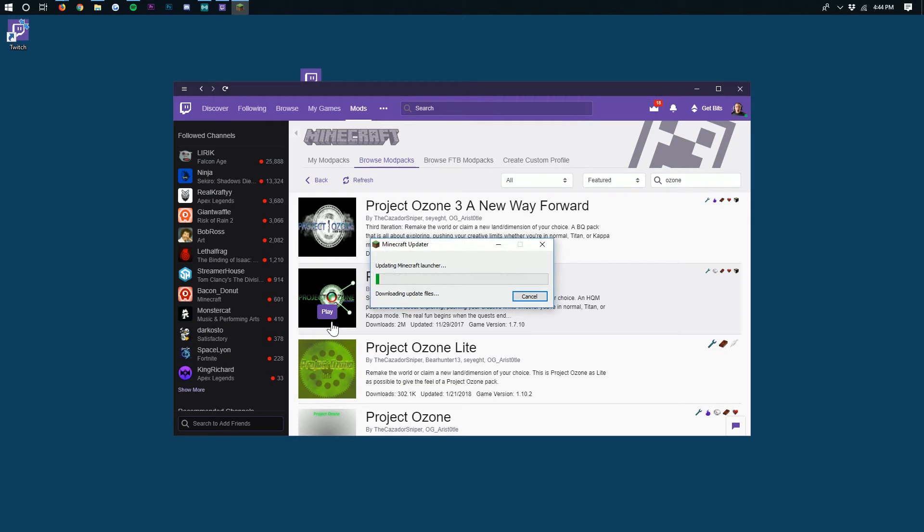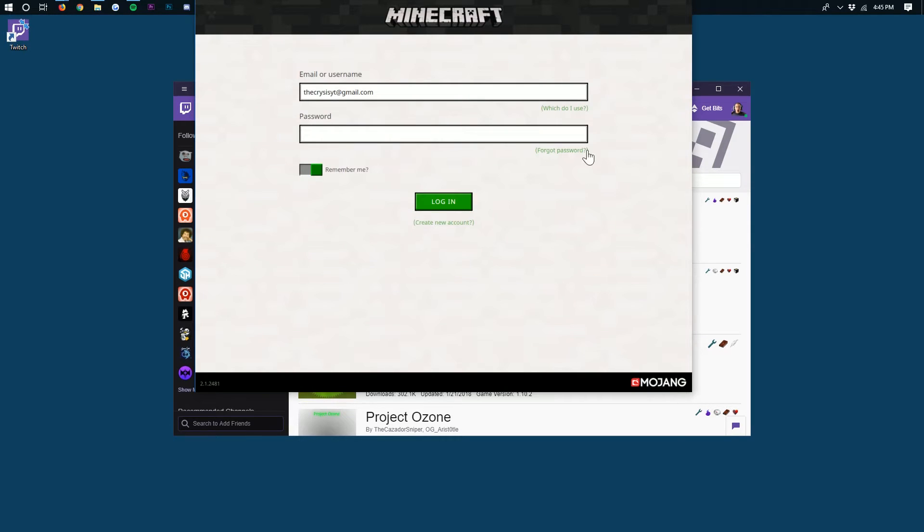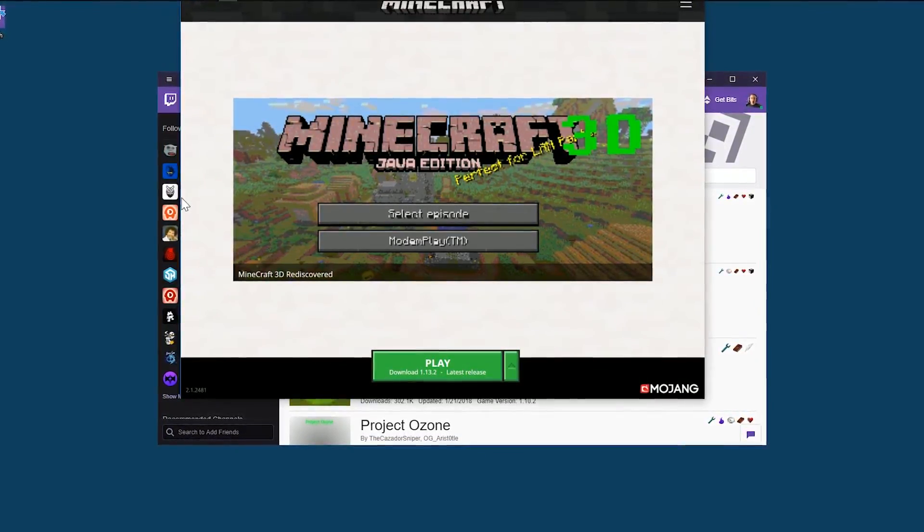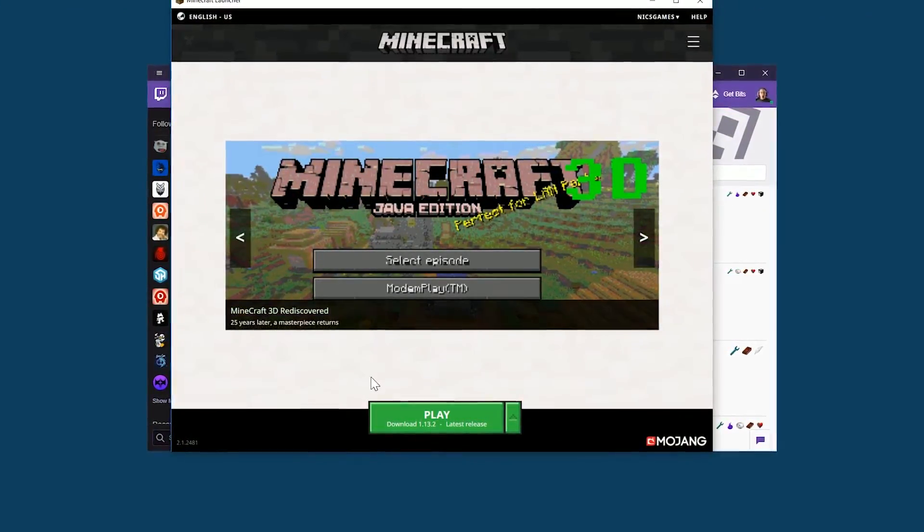This is the default Minecraft launcher here as it's downloading and setting itself up, which means you'll be using the same login information that you use on minecraft.net to change your skin or play vanilla Minecraft. Let's go ahead and let this finish downloading. There we go, the launcher is now open. I've got my email address in there — paste in your password and log on. It's the same information you use in the default Minecraft launcher.